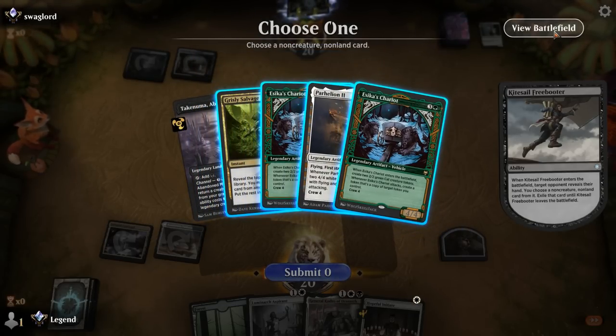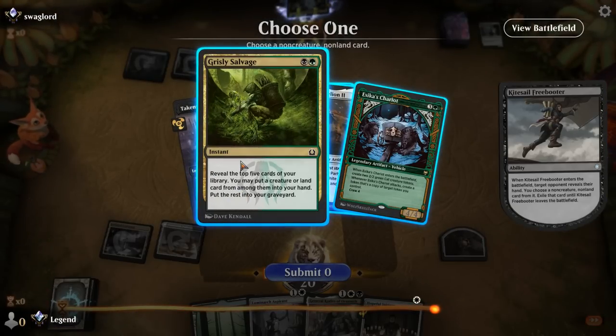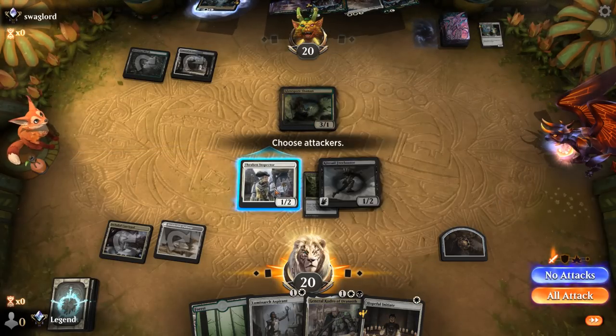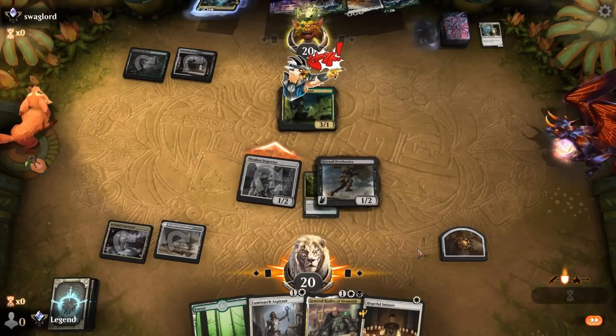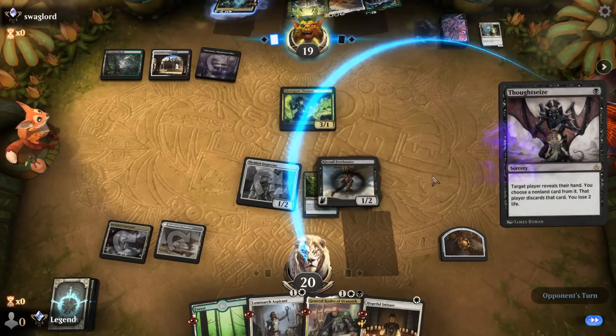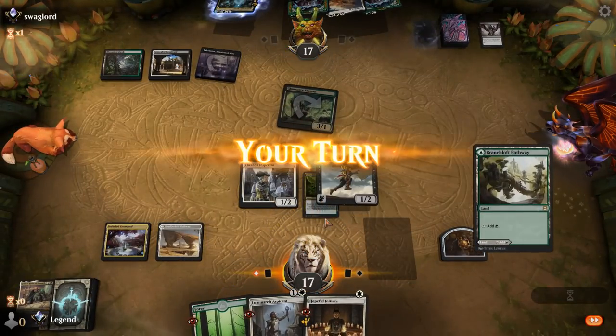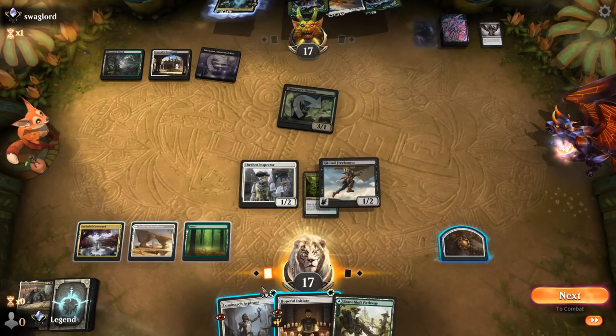Freebooter reveals Salvage, Parhelion, and double Chariots. Taking Parhelion means they can't discard it to reanimate, though Chariots are more immediate threats. What if we just take Grizzly Salvage? They may not hit their fourth land right away or mill Parhelion — or find a Grease Fang, because then they can't reanimate it. Maybe that's just the answer instead of taking a redundant Chariot. Inspector can attack; I don't want them to trade since we can easily pump it twice to attack past Shaman. Opponent finds a Thoughtseize — Kudrow is probably what they'll take, as that's built-in graveyard hate in this matchup.